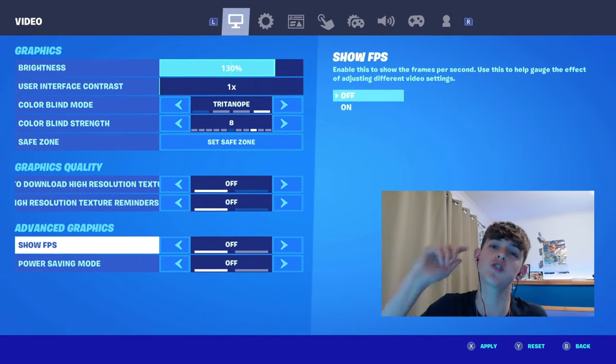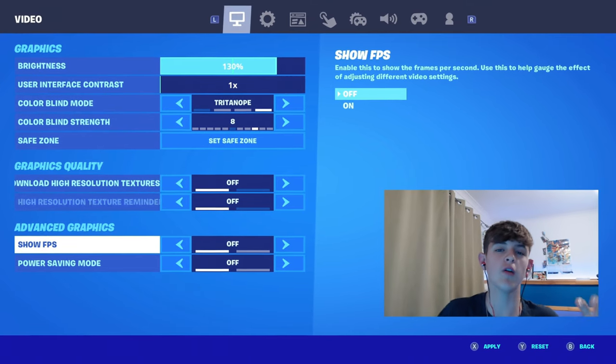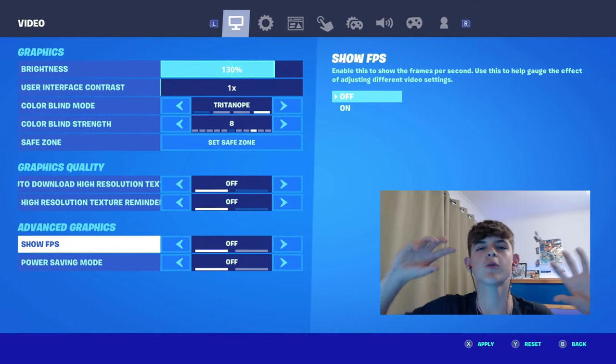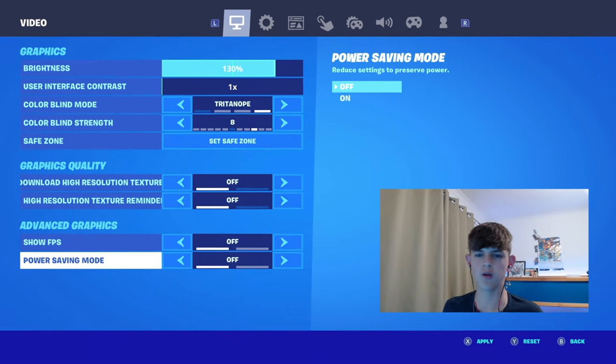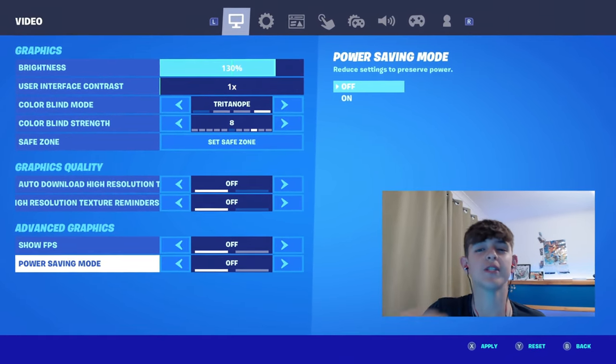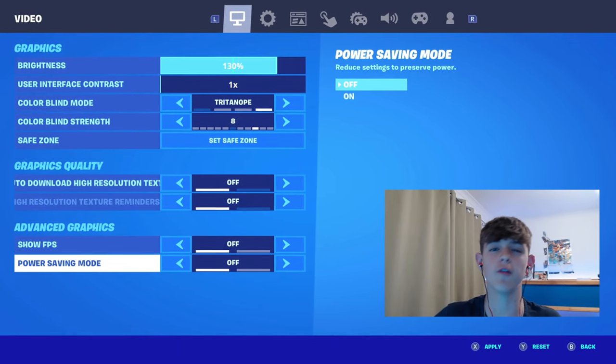A tip I've been saying for ages is to have 'Show FPS' as off. Another Switch player called Dada told me that having Show FPS off actually helps so much because it means the Switch doesn't have to count how many frames you have, so it can just flow and run more smoothly. And also, a no-brainer is to have power-saving mode off. If you guys are playing with power-saving mode on, turn it off — you'll see the difference instantly.